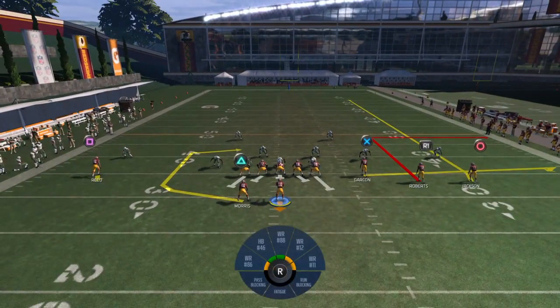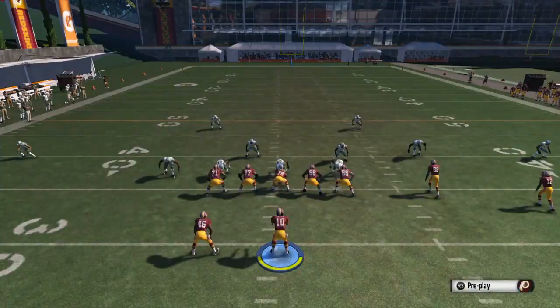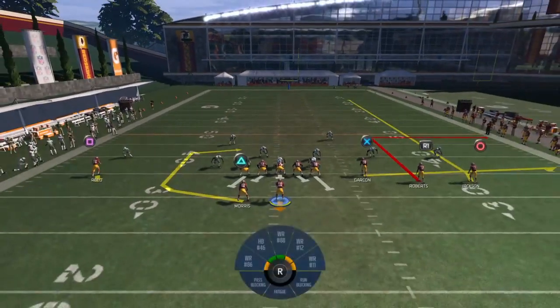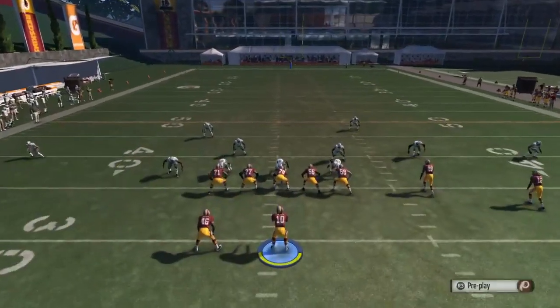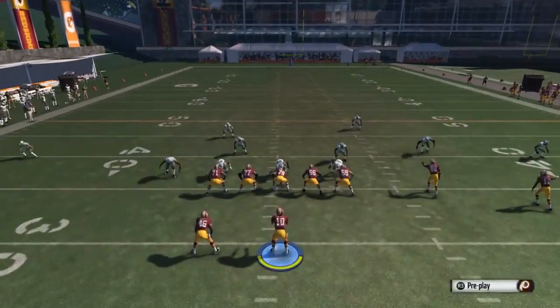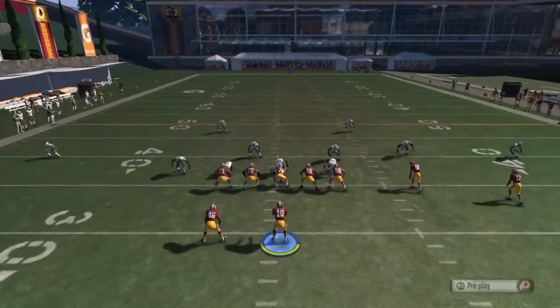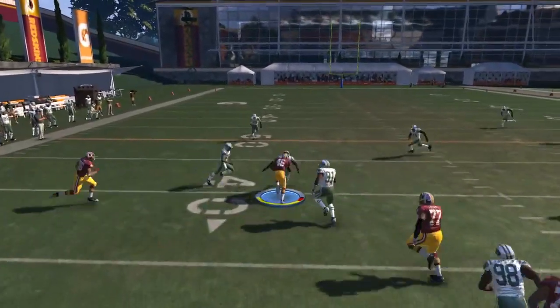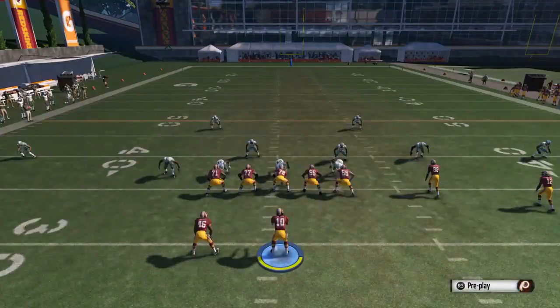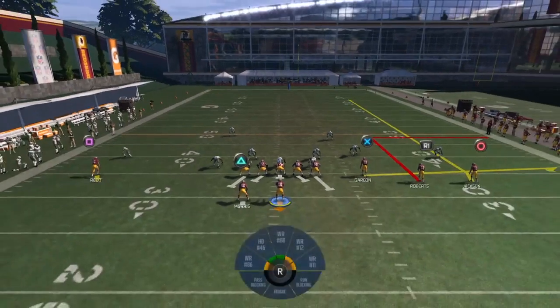Alfred Morris is going to take two steps to the outside and then cut up field - as soon as he cuts up field, let it go. That's easy money. The defense doesn't really acknowledge it as a route until it comes out of the backfield, and if you throw it fast enough your receiver is already going to be five to seven yards upfield before the defense even reacts. I like to use this play to force my opponent to use a linebacker on that side of the field, which allows me to do anything I want on the right side and abuse their computer.